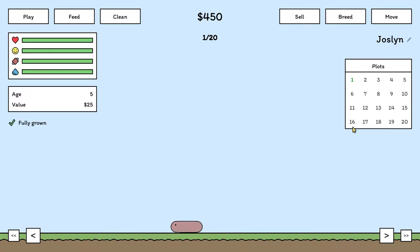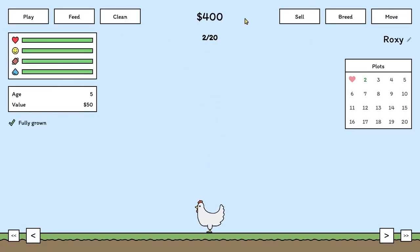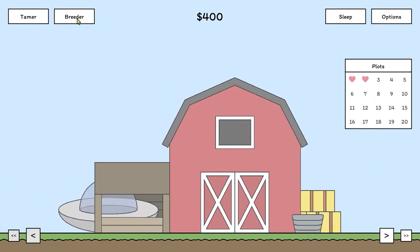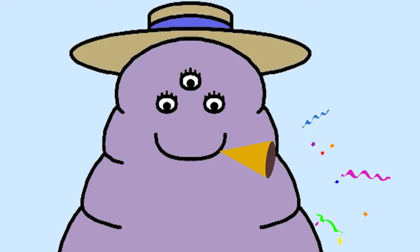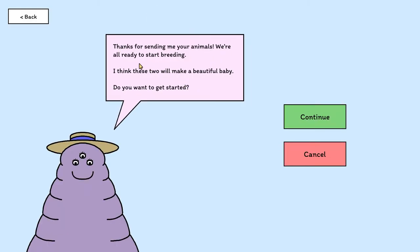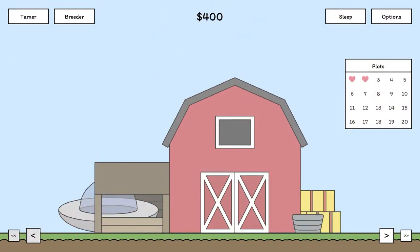And then the aim of the game is, if we send this dude off to the breeder — goodbye Jocelyn — we can rename these as well, and maybe we have a chicken as well. Send them off to the breeder. Oh, what delicious things will happen. 'Hi there, I'm the best animal breeder in all the galaxies. If it's alive, I can breed it. What will your name be?' Okay, let's go with Janice. 'Thanks for sending me your animals. We are all ready to start breeding. I think these two will make a beautiful baby. Do you want to get started?' Yeah. 'Congratulations, your animals have made a baby. Visit an empty plot on your ranch to retrieve your new animal.' Okay. And that's it. It's pretty easy. You just develop your way through your farm.